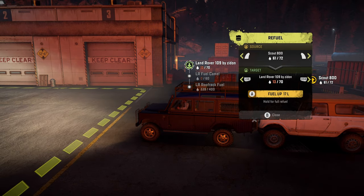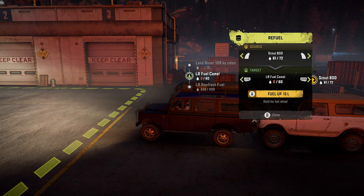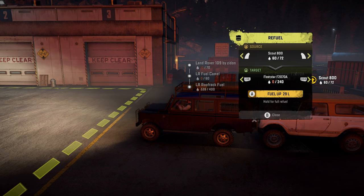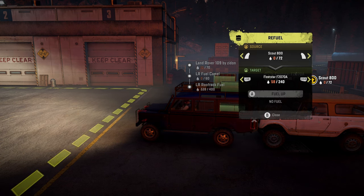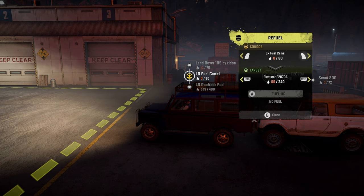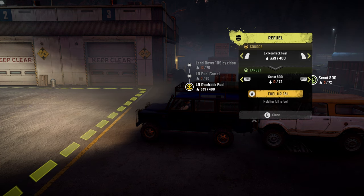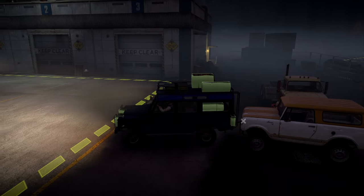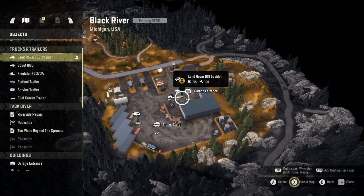So if we go to refuel, we want to come out of the Scout and put it in the Fleet Star. Oh, it's going to drip out so we don't want to do that - that's a waste. Silly me - we'll put that in the camel. We need to fix it up first. We'll have to do that later then. We shall recover the Scout and we shall retain the Scout.